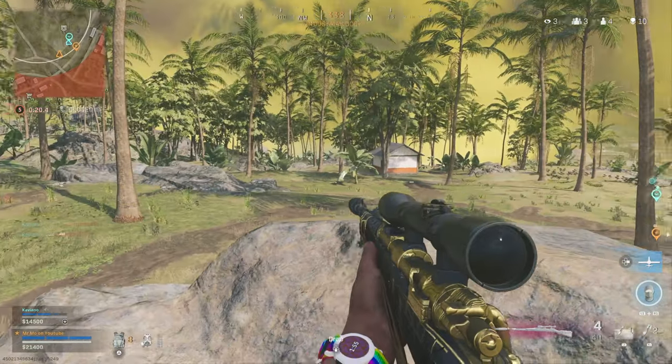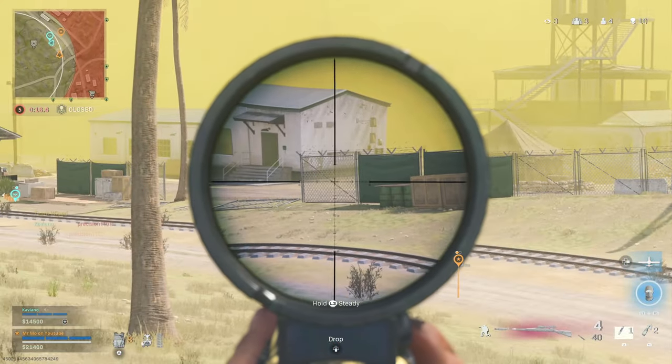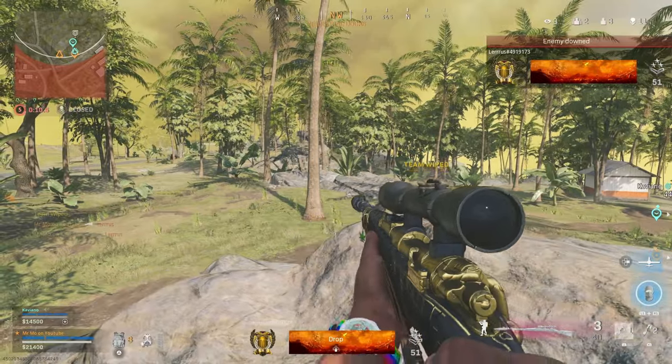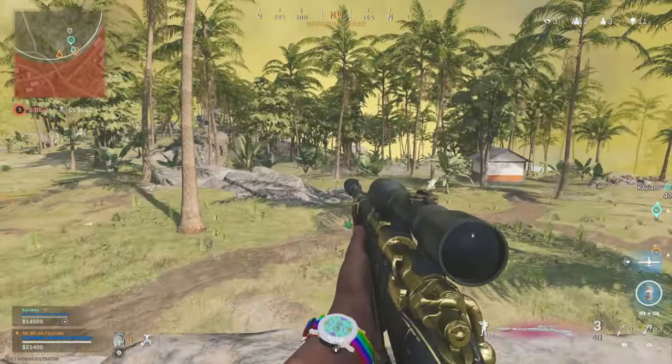I don't know why it hit me — just goes to show how broken this game is. You have him on the UAV, you break his camera with a fucking stim shot, and he almost kills you. Okay look at him, he's non-stop peeking. That guy doesn't have Cold Blood — he's gonna pop up on my UAV.